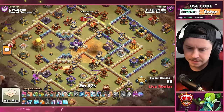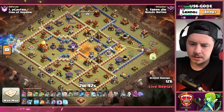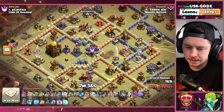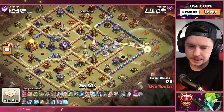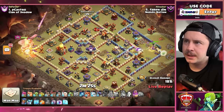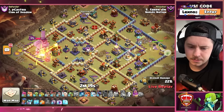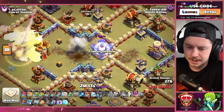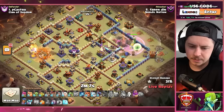And a zap quake — what did he get? A poison tower. He got one inferno tower as well. Was he supposed to get the monolith and he missed some zaps or something? He's got two more zaps — I think he could get the monolith if he zaps it. He activated the invis tower early so the king could go take the town hall. Log launcher. He miscalculated something — he needed one more zap.